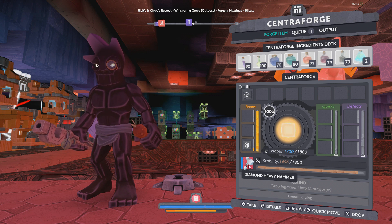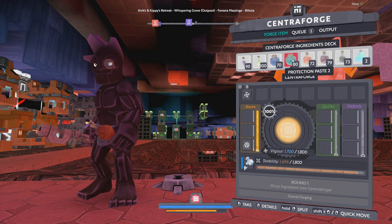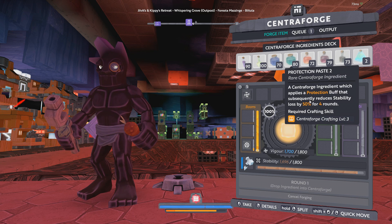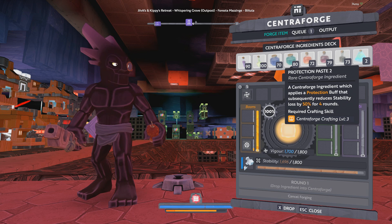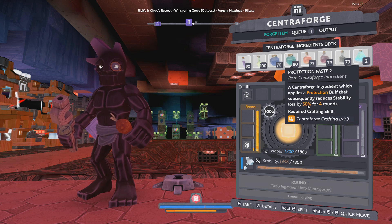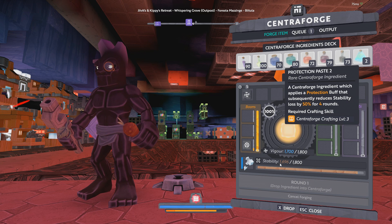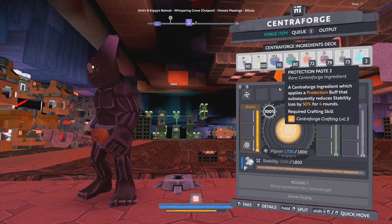In order to stretch out our stability as much as possible, we're going to be using this protection paste — this is going to halve the use of our stability. However, there are options: we could use a gambling paste which gives us a 60% chance to take no stability loss, which arguably could be better, but I personally haven't tried it out.